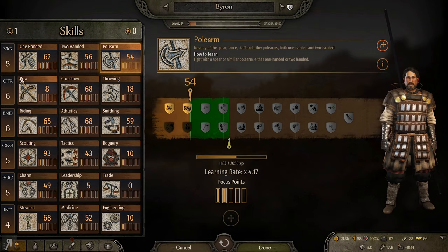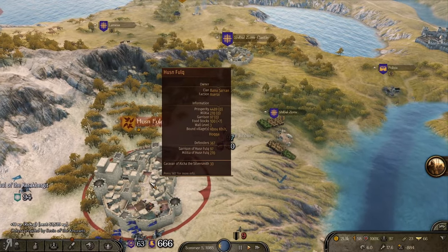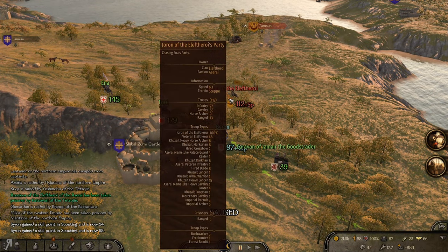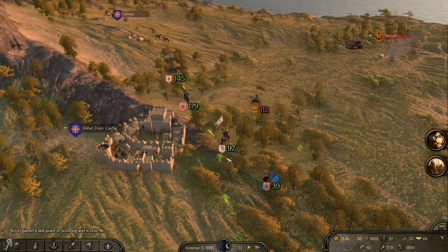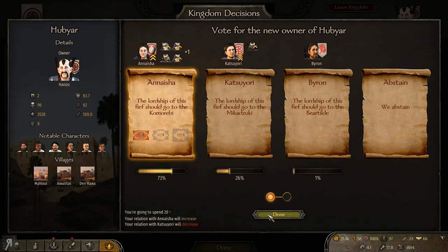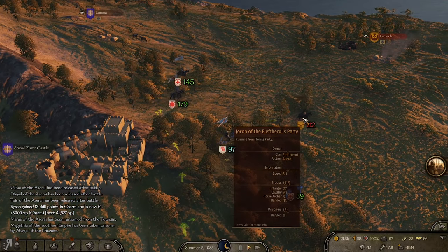We're going to level up our Polearm skill again, and I'll take another point in Vigor. Maybe I should have gone for more Charm — but we've still got a good learning rate on Charm so it shouldn't be too bad. I can't attack any towns just yet. I think we'll probably be attacking this nearby party soon — his stats are not too good, so we should have an easy time. I have 58 influence, not quite the 60 needed, but we're going to get 8,000 Charm experience giving us 12 skill points.